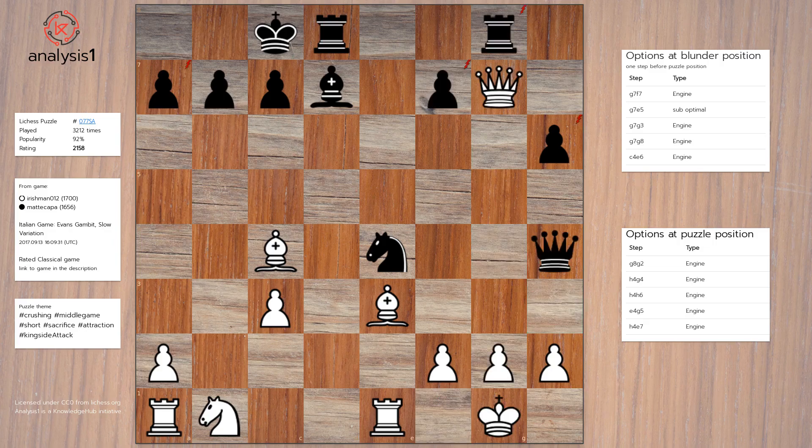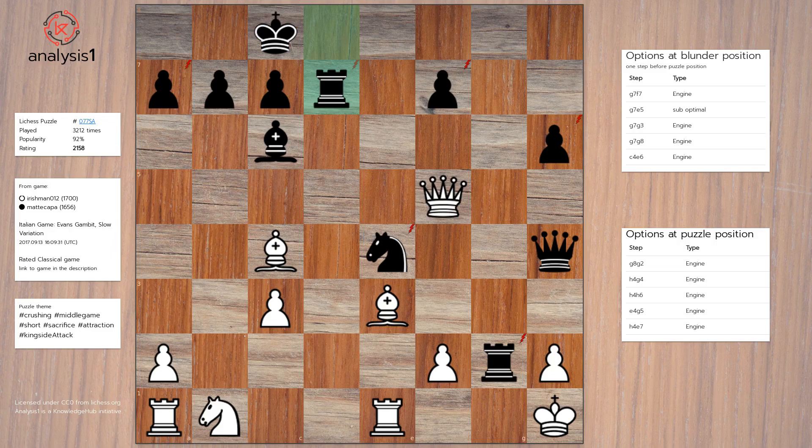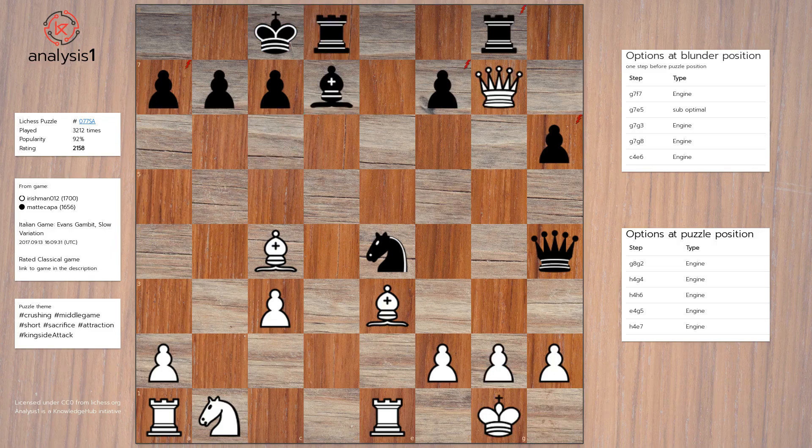Blunder Position Option 2: Queen to E5, Takes, Check, King to H1, Bishop to C6, Queen to F5, Check, Rook to D7, Check.